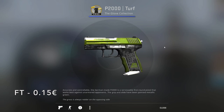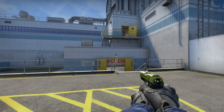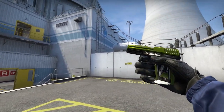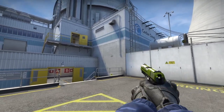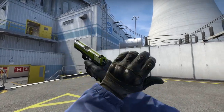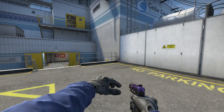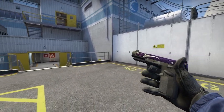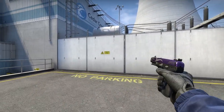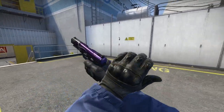If you use the P2000, I recommend the Turf from the Glove Collection in Field-Tested for 15 cents. It's a really clean-looking green and gray with a little bit of camo and some white accents — a really good-looking P2000. For the Five-SeveN, I chose the Flame Test in Field-Tested for 8 cents. It's this purple, flamey Five-SeveN with glitter thrown all over it. It looks really sparkly in-game, especially on high settings, and if you can catch the sunlight, it looks super good.